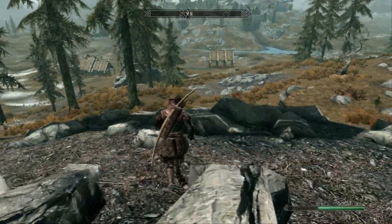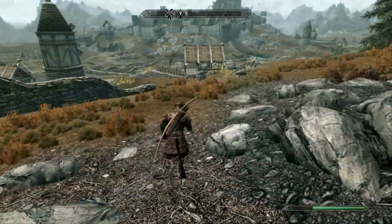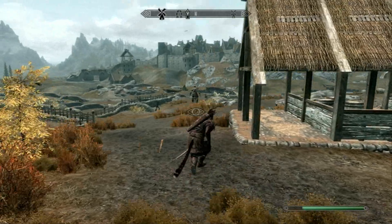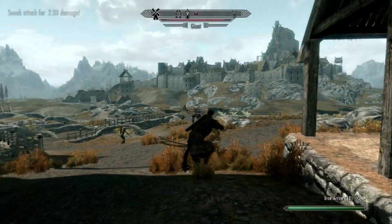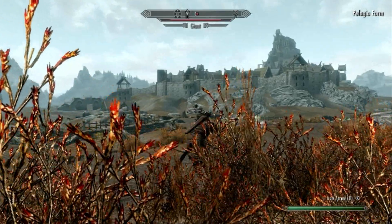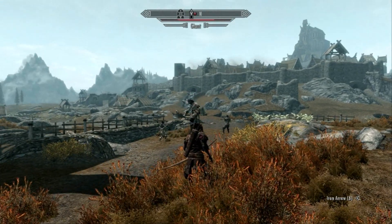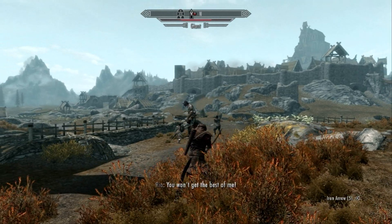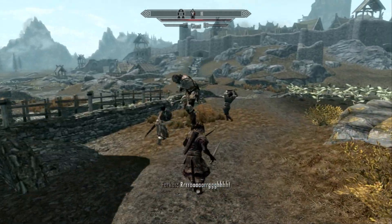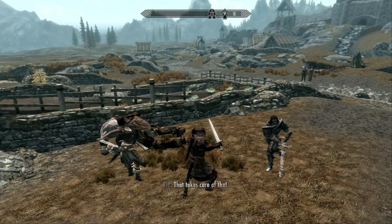Just run down here and you are going to come up to a farm. There is going to be a giant on there and three people attacking it. The best thing to do is just join in and kill the giant. I missed — that is embarrassing. It is not really much of a challenge to kill it; it just takes a little bit more time on Master difficulty than it would on Adept or Novice. Anyway, I am going to run in there with my swords. Now that is dead.